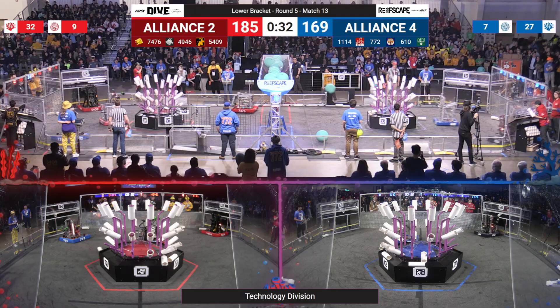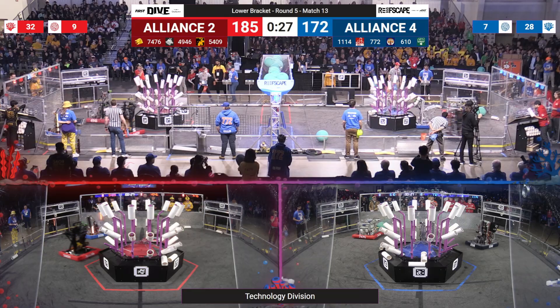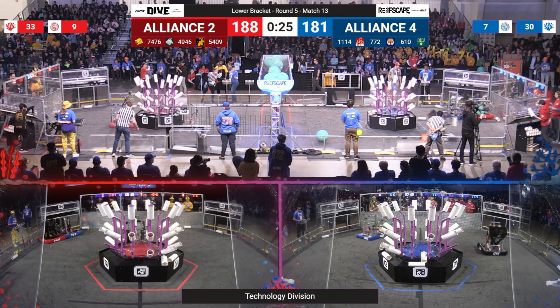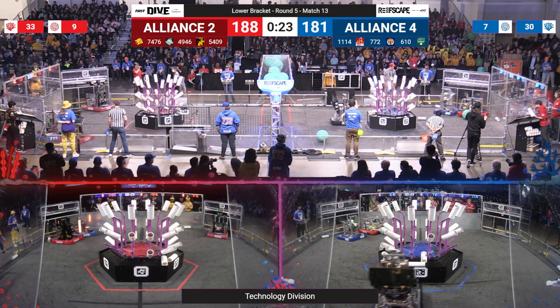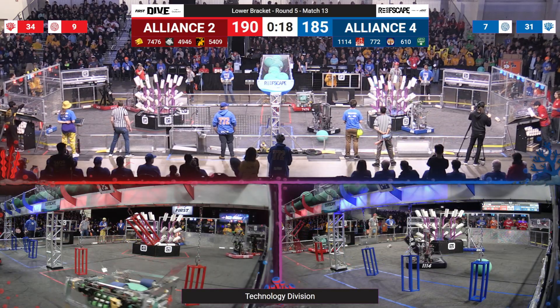Blue alliance still has plenty of places to score. EOM Robotics misses a pop up for your red alliance. Here comes 610 back again going down for an L2. 1114 goes for an L3 — they're making the score closer. Now we're within 7 points. Climbs might be the difference here, and your red alliance knows it. They're playing like they don't want to go home — because they don't.